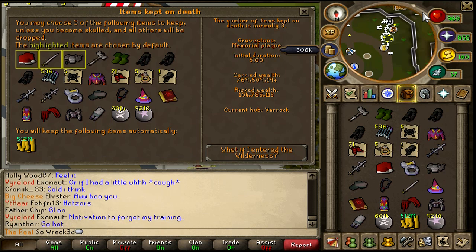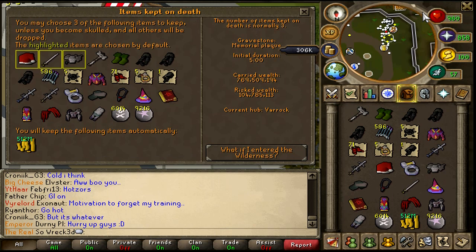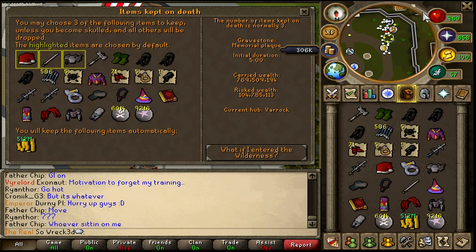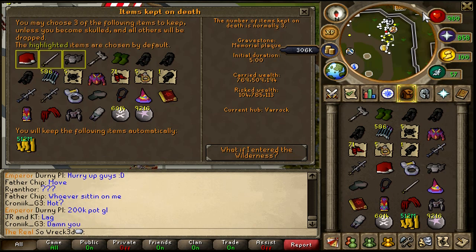If I took all the items in my bank, I think it's worth between 800 and 825 million, which is pretty decent. My bank was closer to 900 million a couple of weeks ago, however I've been doing some high risk and I've been spending some gold on getting some stats up, so some of my bank is going down a little bit.